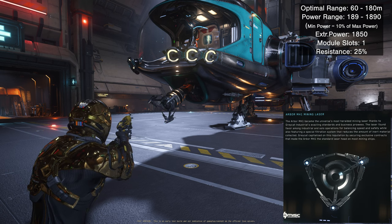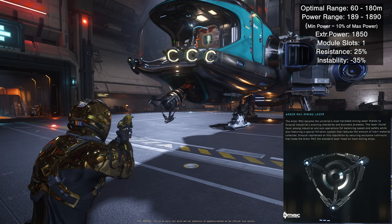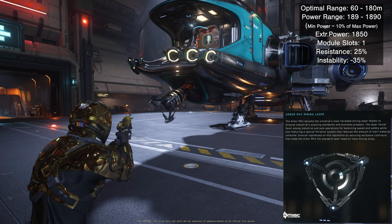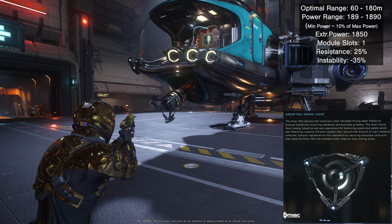The minimum power is exactly 10% of the maximum power, and the extraction power is 1850. The module slots is one, meaning you can only attach one sub-module to this mining head. The resistance is 25% — the simple definition is how hard the rock is for the mining laser to crack. The higher the resistance, the longer and harder it is for this mining head to crack it.